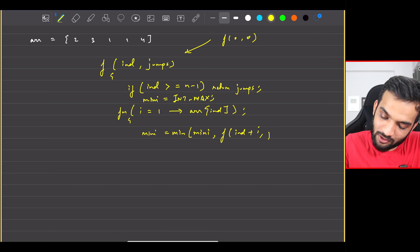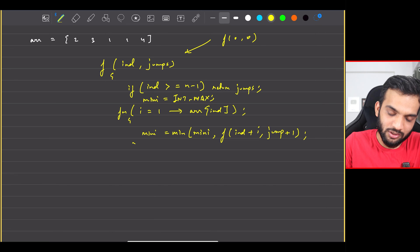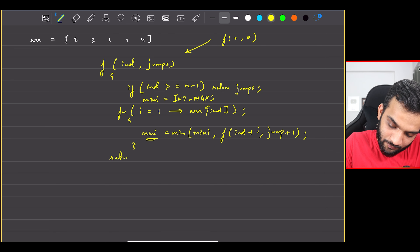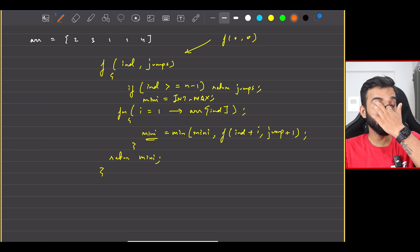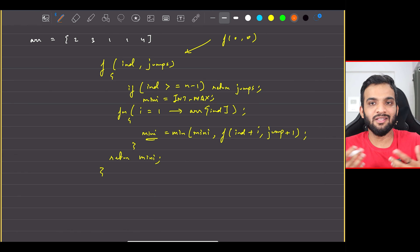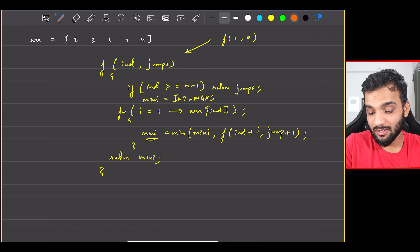In Part One the question was: will you reach the end? Here the question is: tell me the minimum jumps to reach the end. So what will be the answer for this test case? From here I can jump in a single jump, then one more jump, then from four I can directly jump to the last. So I'm taking three jumps, and that is the answer — minimum jumps.